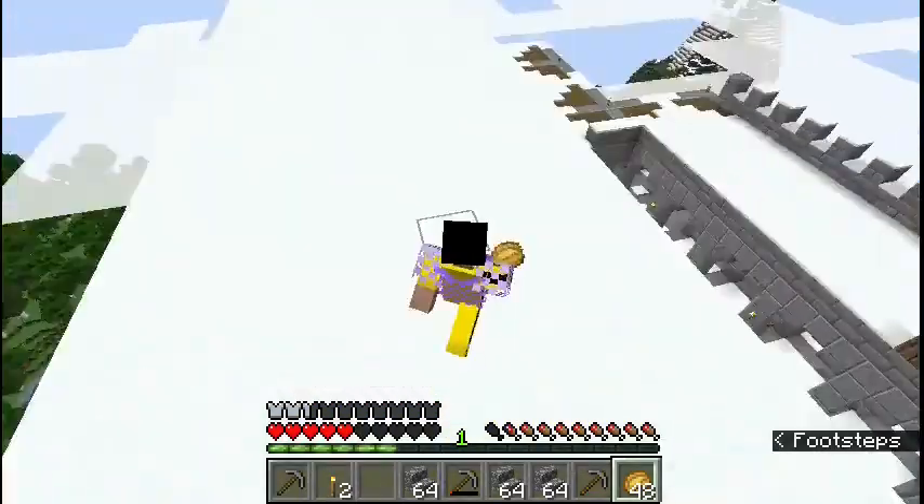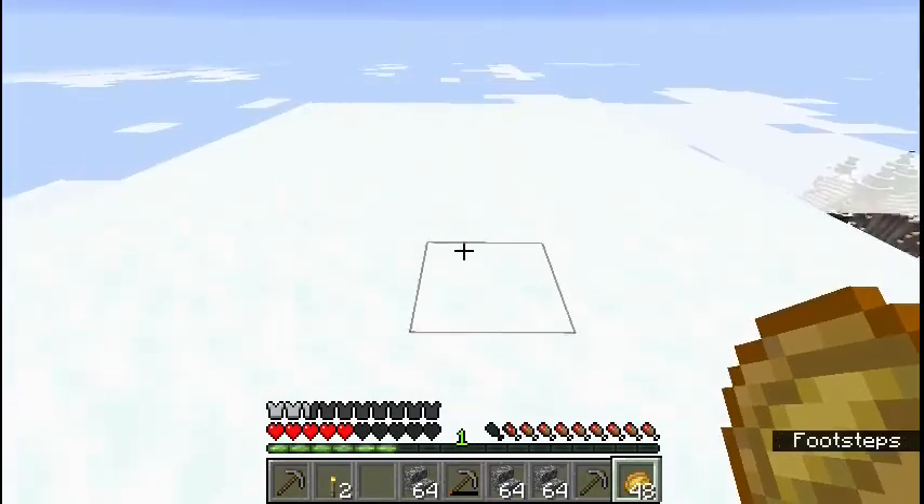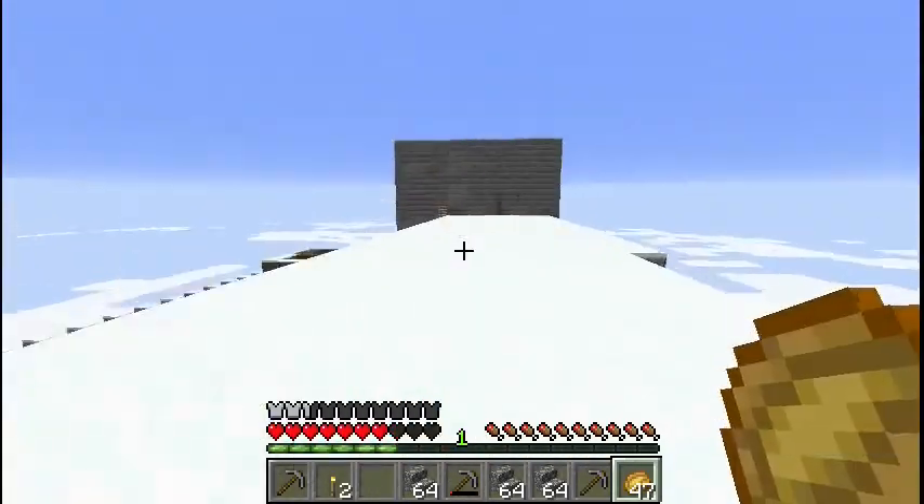I've decided to carpet the top in white — this is snow. We get snow constantly on this fortress because of the height of it.